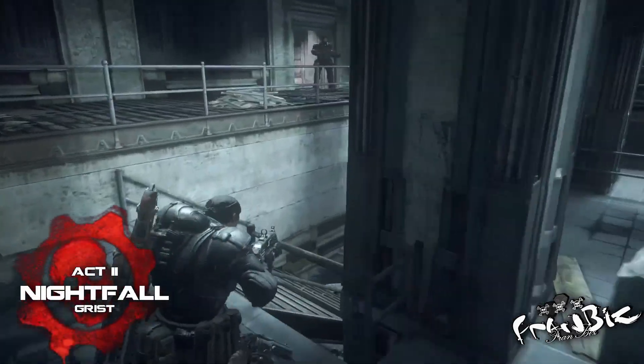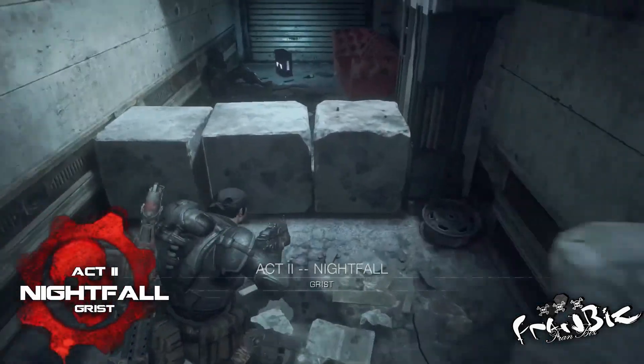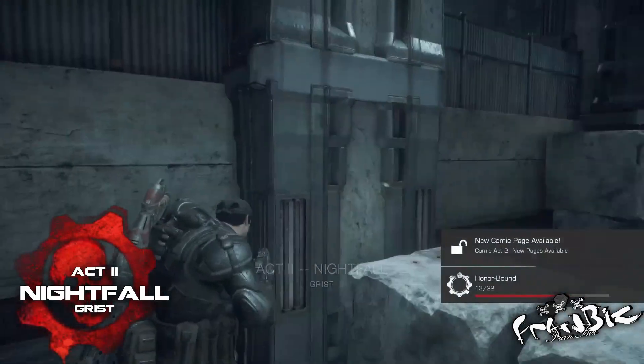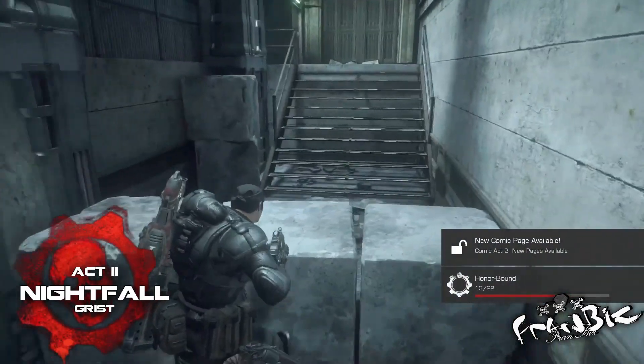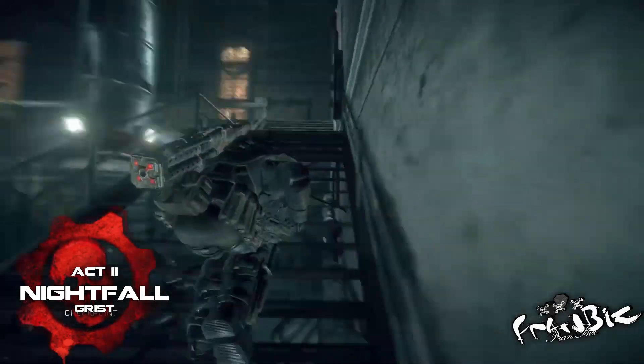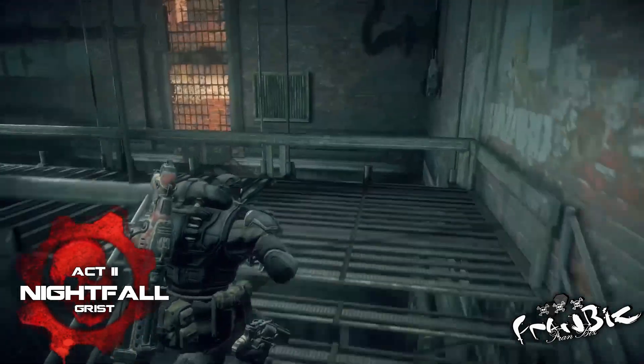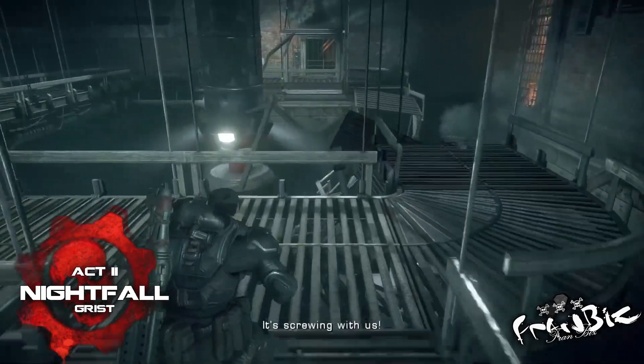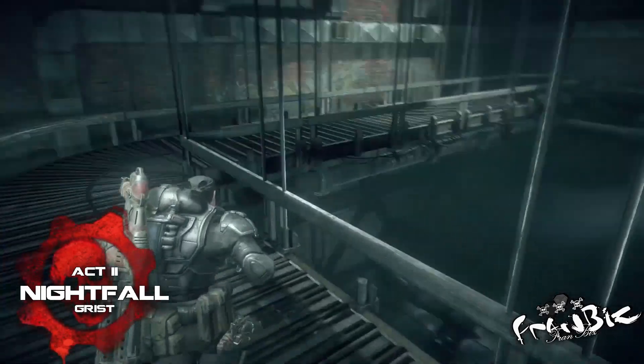In the beginning of Grist, before kicking down the door, you can see the crimson omen on the wall. Go downstairs near a collapsed pillar and a couch — the tag is near the couch. The next one is after you come across a giant turbine and a corpser.